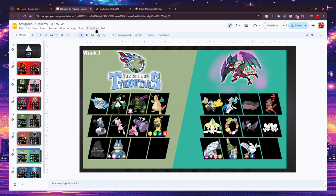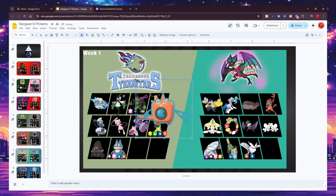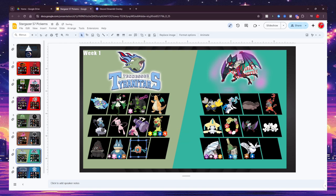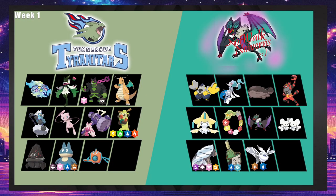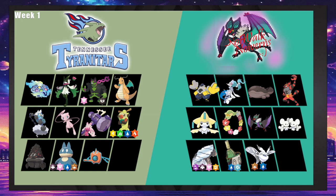The only real way to stop Scarf Jirachi is to have a Rocky Helmet mon so it eventually kills itself — unless you just play with luck, or have Thunderus click T-Wave and then go to Okidogi. I'm definitely leaning towards the Tyranitars. Nightmare Hall: Terapagos has a lot of flexibility. Once that set is exposed in battle there should be some counterplay for Noiverns — Sinistra can sit on it if it's not Toxic.